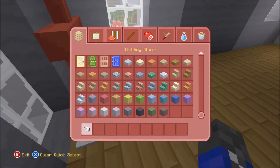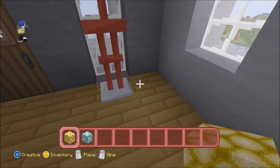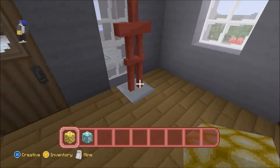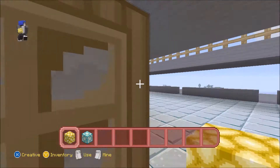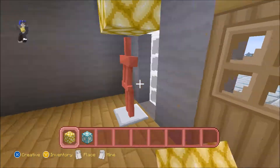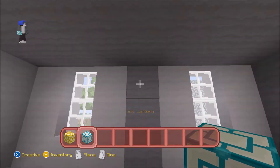Now we need some lights. I think I'll use sea lanterns instead of glowstone. What I want to do is add light behind — I want to add light up here. Yeah, that's a good idea — and you can see the light in the window as well. This will show off the armor stand a little bit more. There we go, that's a lot nicer. And we can have an awesome decoration.